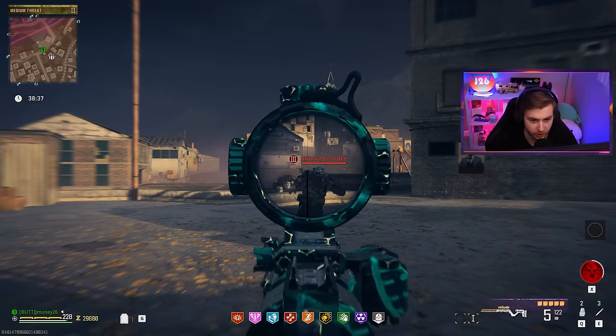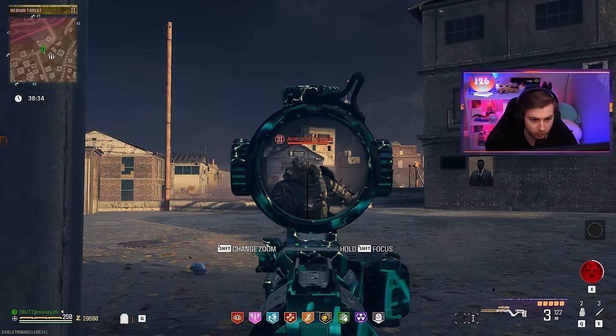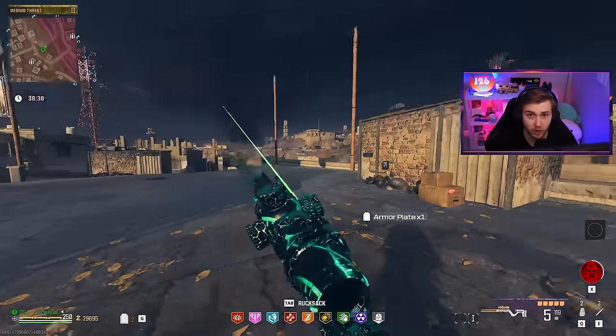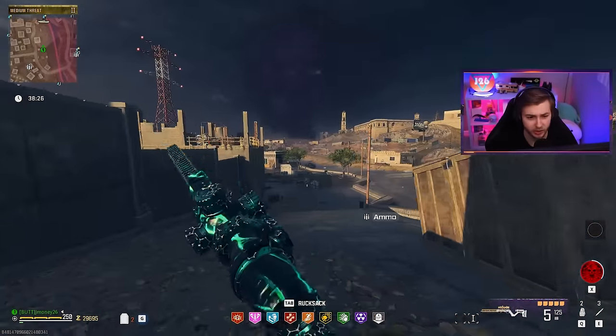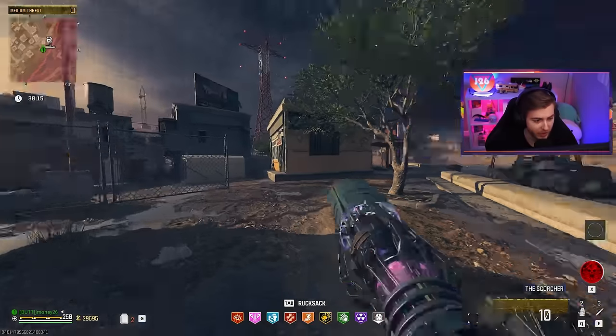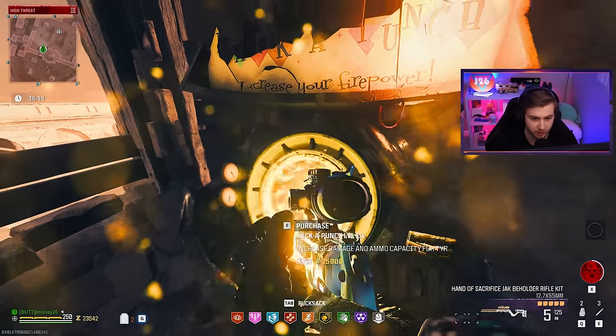Let's see how much deadshot helps. This is a tier 3 armored zombie. Broke the armor off his head. So this paired with deadshot is a one-hit critical kill, unless they've got a helmet on. But this is only pack one and it just took down a tier 3 zombie in two shots. You just got to be extremely accurate with it. Now let's get this up to pack-a-punch three.